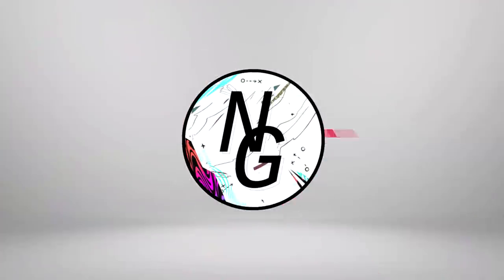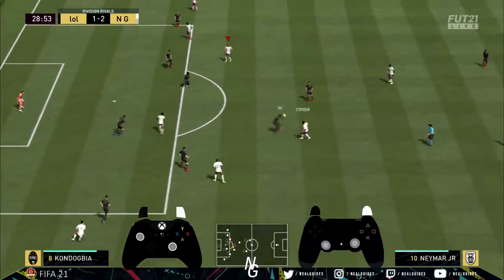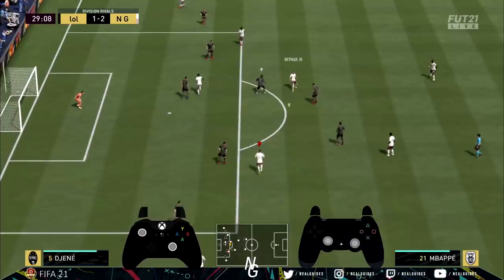What's going on guys? NoGuides here. Welcome back to another formation tutorial. In today's video we're going to go over the 4222, probably one of the most effective attacking solutions to outnumber your opponent when you're attacking.